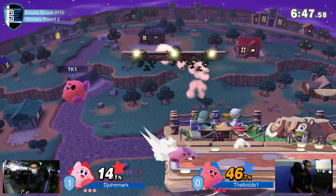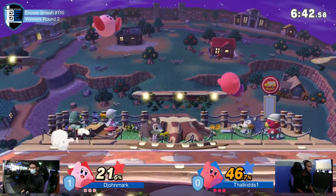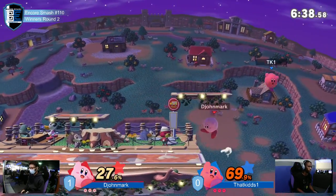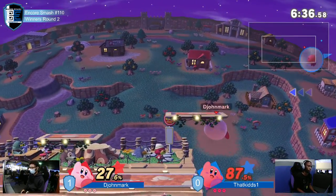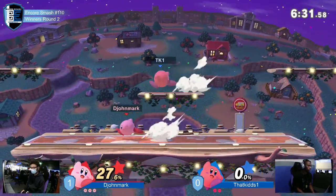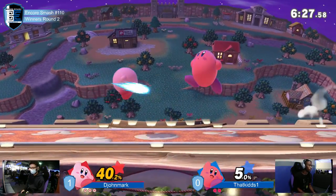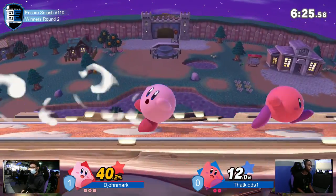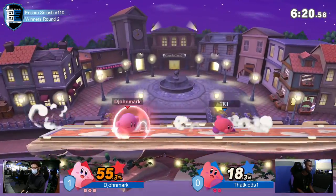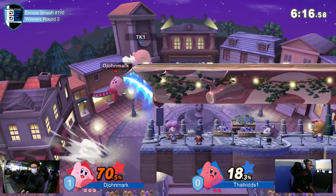Dijon starting up — okay, a pair of strings. Kirby's sucking in this area. Oh, he almost died! Good recognition there — very good recognition. That bad off-stage situation, Dijon Mark knowing the character for sure, right? Catching him out of that up-B. Once again, Shane finds himself in not the best spot. Really don't want to be down in a ditto like this, especially by a stock.